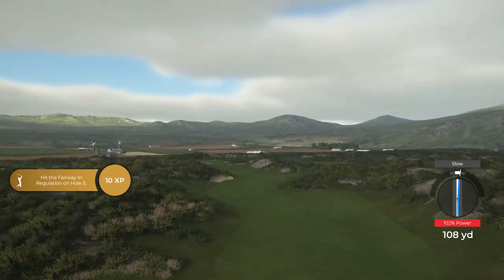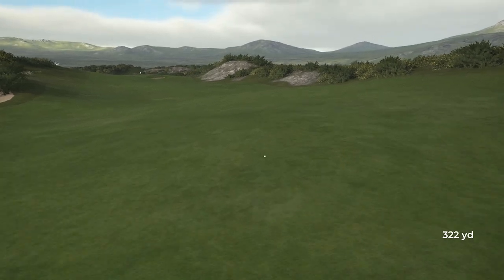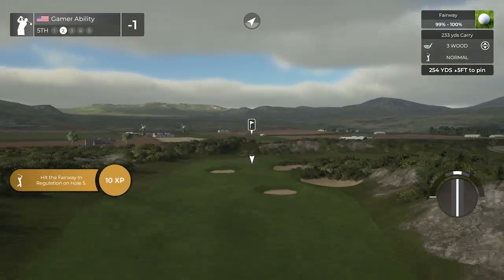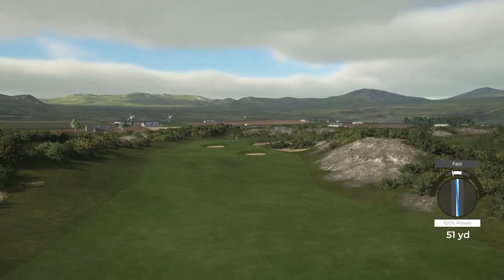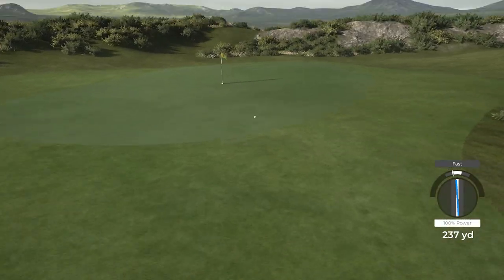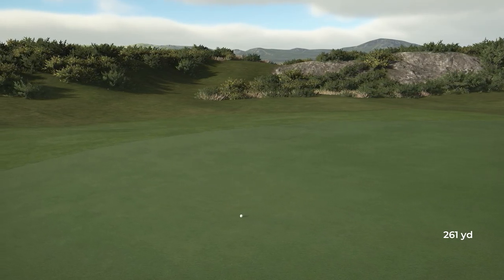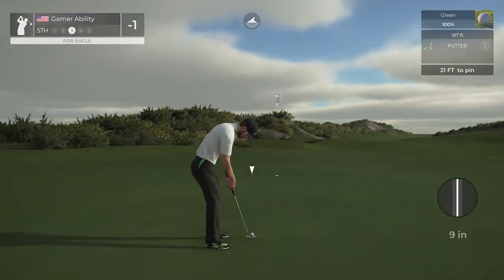We've got a par five ahead of us. Really nice swing — John says it's slightly on the slow side but a 102 should be perfect. We're on a right-to-left slope so I have to aim a little more to the right. I like the windmill in the background on this fifth hole. Full sending this one — you better believe it. What a golf shot! We're sitting there for eagle. Imagine a course showcase albatross — has that been done before? Under regulation, you're gonna putt for eagle, and that's fantastic.